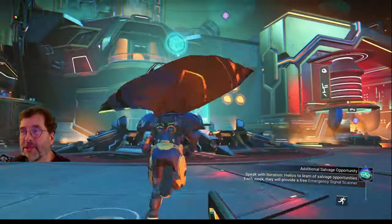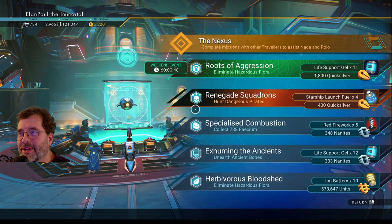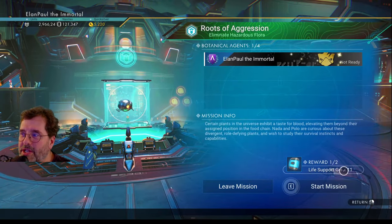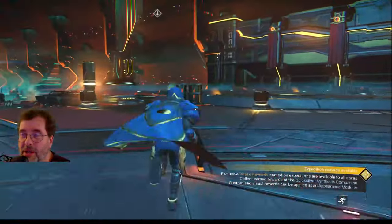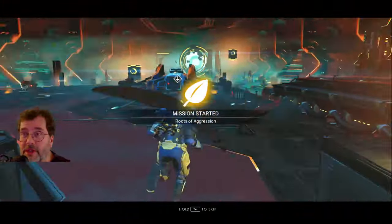We're going to head over to the anomaly. The mission is 'Eliminate Hazardous Flora' — so we're going to be killing some plants. Let's initialize the mission. It's given me 11 life support gels and 1,800 Quicksilver as the rewards. Last time it gave me a circuit board and some nanites — it randomizes. Let's get into the ship and do this.